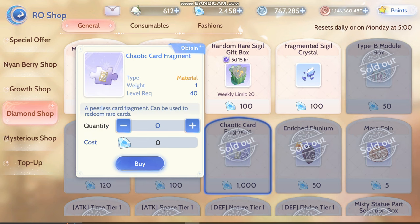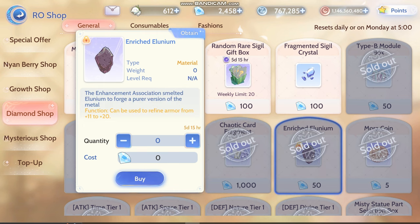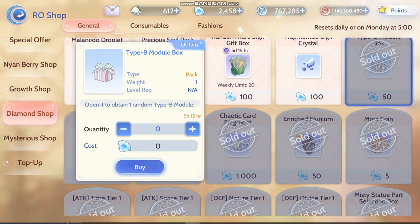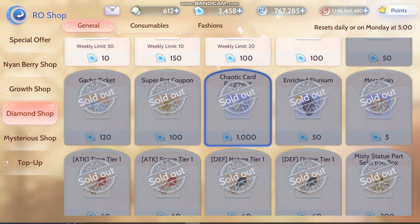This one is a must — chaotic fragment — because I know for a fact most people haven't 2-star or 3-star their things that you get from here. This is a not-must. That B module chaotic card.